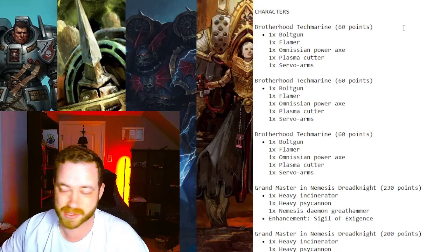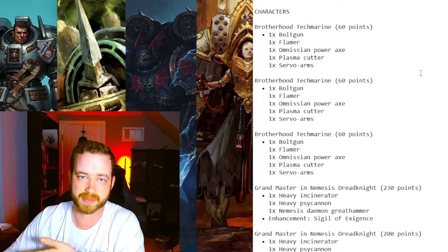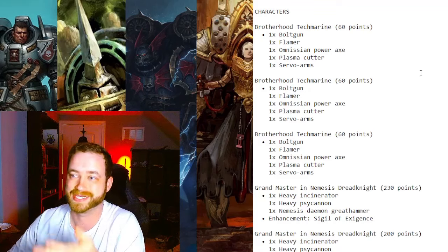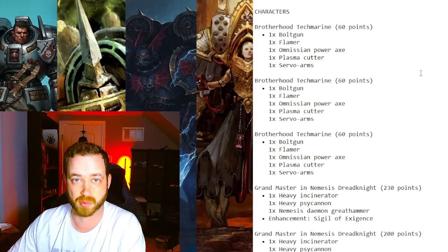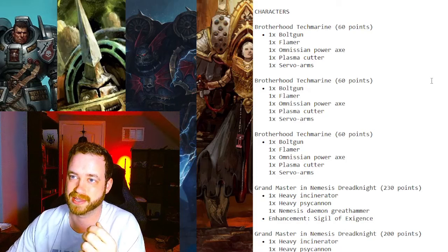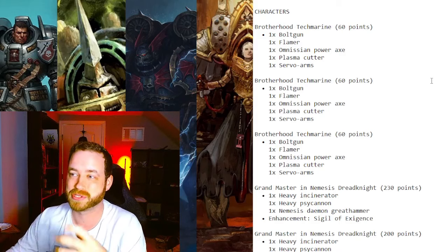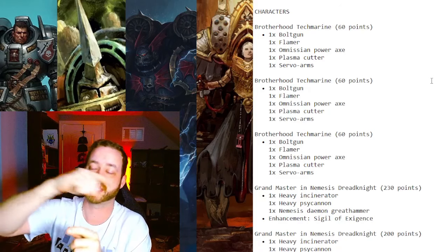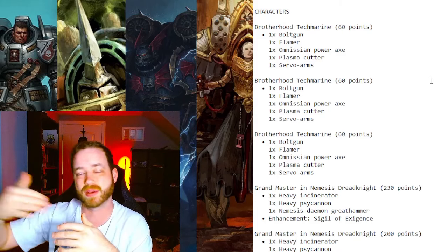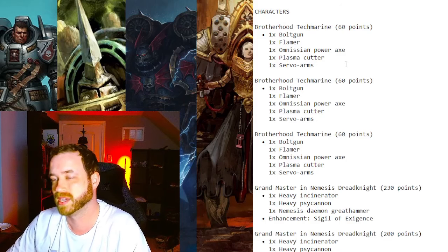The buff works until the next turn, so even in the opponent's phase you're still hitting on twos, which is really good in combat. You basically buff one up, it can then move forward, shoot, charge, get charged back, and still hit on twos. They also heal, and in 10th edition you can choose one model to be healed multiple times with different Tech Marines — so two or three Tech Marines near a wounded Dread Knight means you roll multiple D3 to heal it back above its bracket.